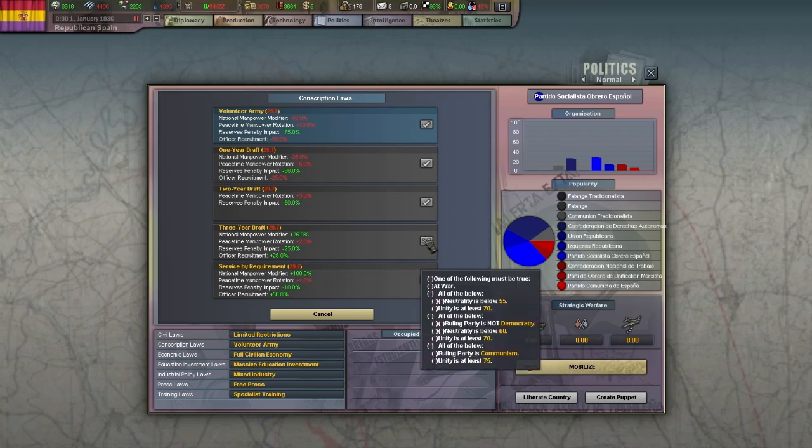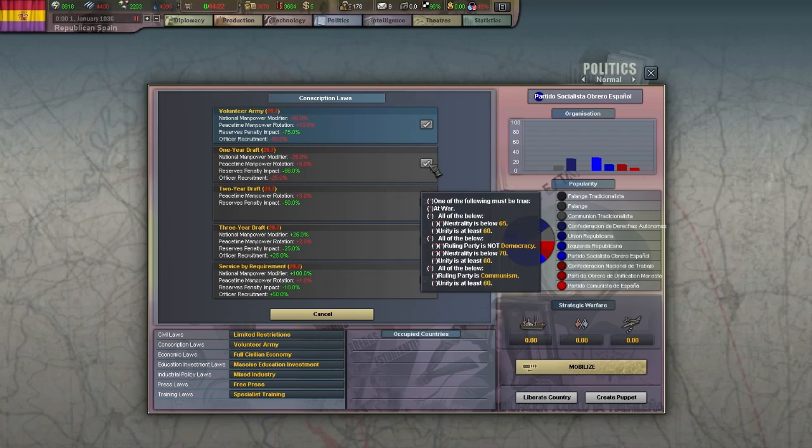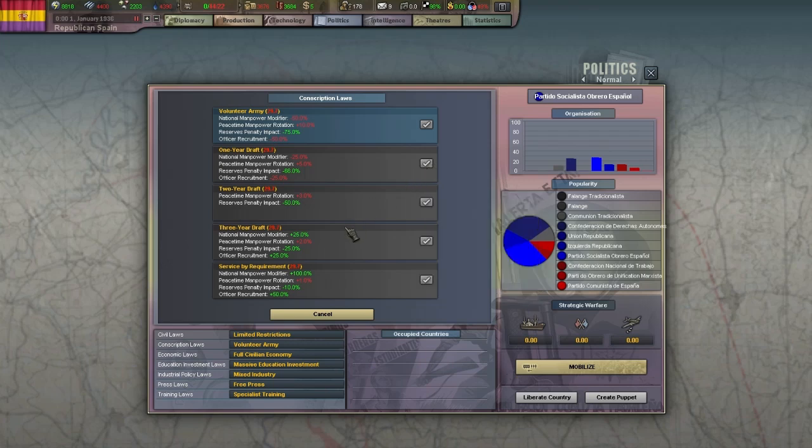Other laws might have less drastic requirements or several different ways to unlock them depending on your government type. In our case though, we couldn't enact any of these right now because they all need at least 60 national unity and we're down at 49, which severely limits us. If you play Germany, for example, you start with a unified government and 90 national unity, which makes laws much easier to control.